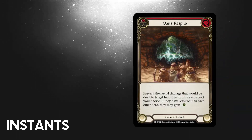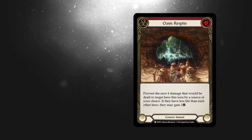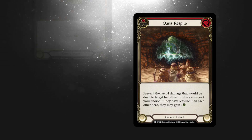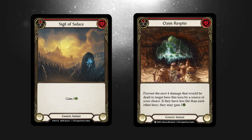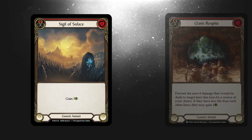Oasis Respite is an instant from the latest set, Uprising. It's quickly becoming a staple, particularly in the Blitz format where there's no sideboarding of the main deck. It's extremely versatile as it can prevent arcane as well as combat damage. Sigil of Solace used to be considered a staple in previous metas. These days it's not so much, but it's still worth picking up for your collection.